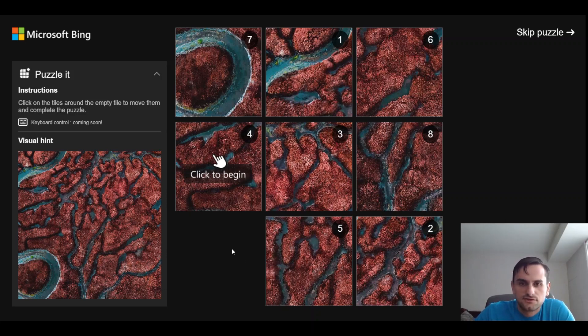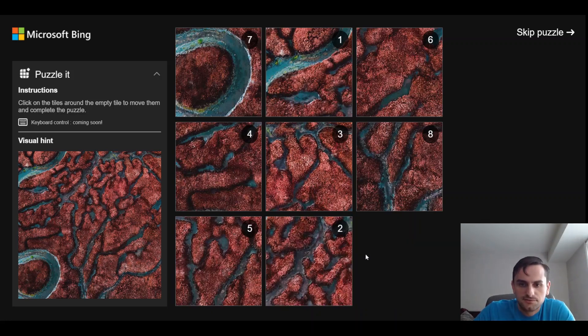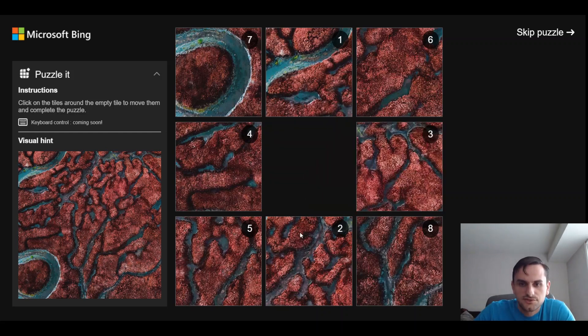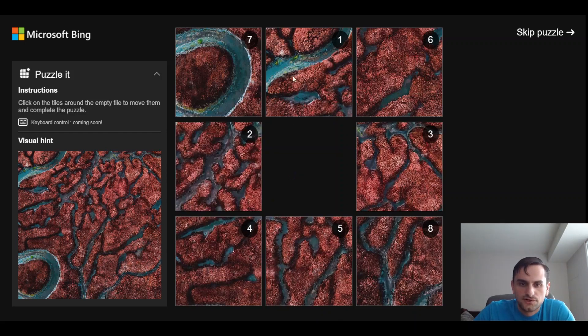It might be easier to think of this puzzle not as moving tiles around, but as moving the empty space around. So if we click here, the empty space moves, and if we click on the two, it replaces the empty space. So let's bring the empty space here, and then the two there, and we're going to work our way up to this corner.